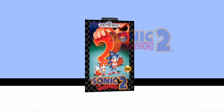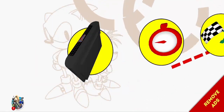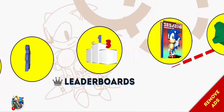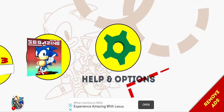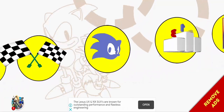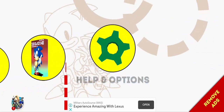Okay, here we go. See, here I have 2P versus again, and achievements, leaderboard, and saga — these three options are also added back.